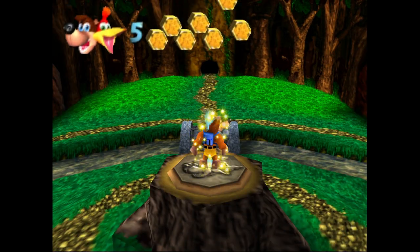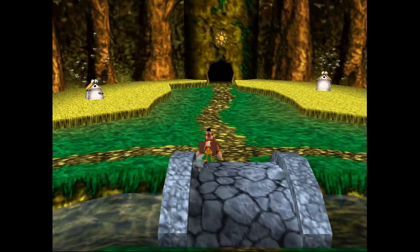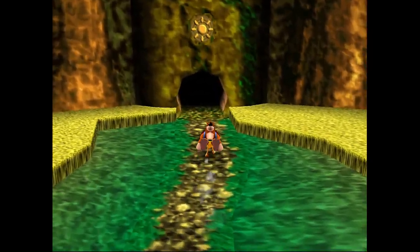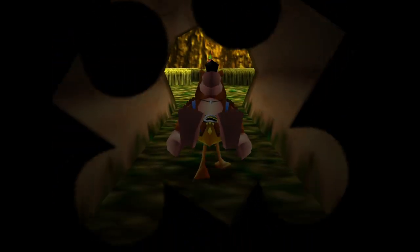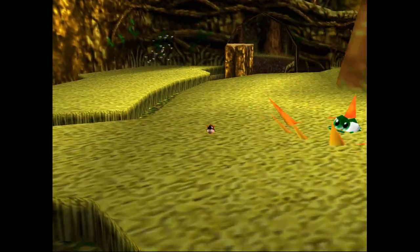Welcome back, Aski here with another guide for Banjo-Kazooie. Today's walkthrough is on getting extra honeycomb pieces in Click Clock Wood, and this will be our final part to our extra honeycomb piece series. Just two more containers to go, and they're actually both located in the winter season of Click Clock Wood.